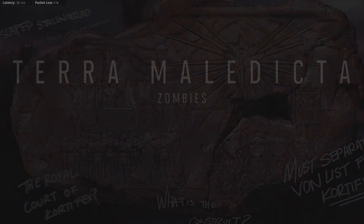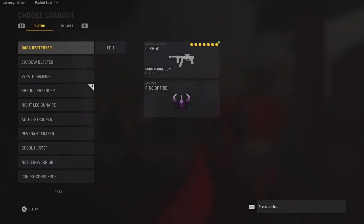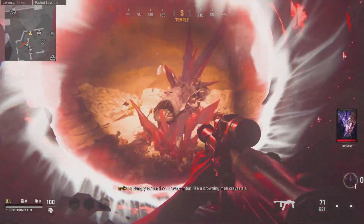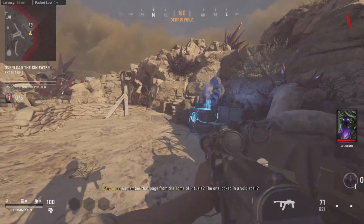What's up guys, it's your boy VoiceF1 again, and today I have another good video for you guys on the Vanguard Zombies Terra Maledicta map. This is a game glitch on this map where you get behind a barrier.